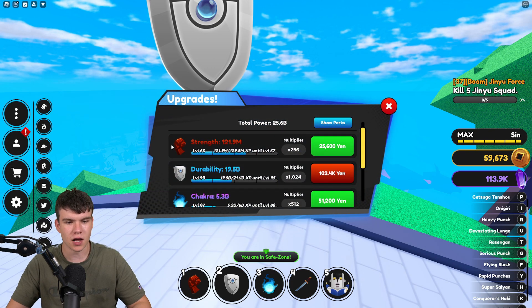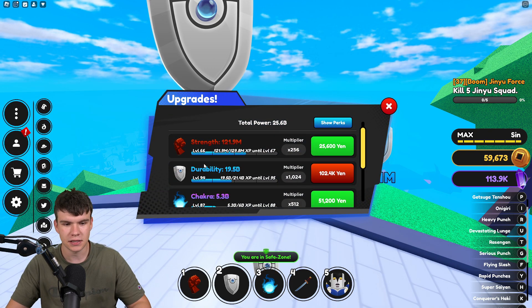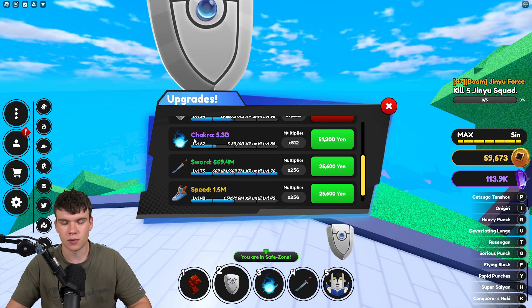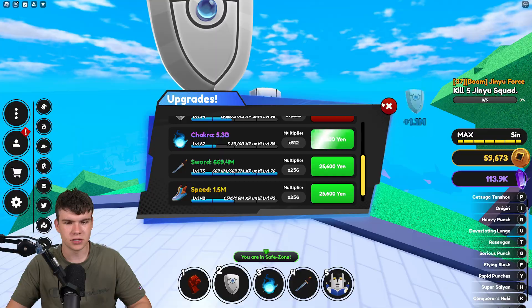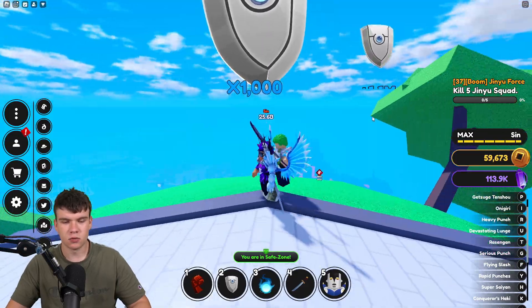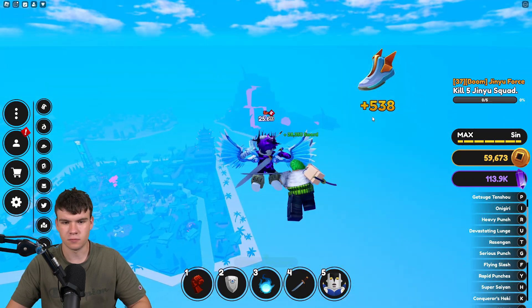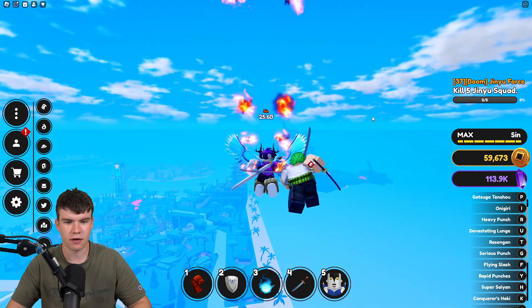Before defeating these, I highly recommend you guys get up your durability and sword. Getting your chakra up as well is quite useful. Strength and speed doesn't really matter. The Jinyu Squad is in the volcano, so once you're ready, make your way over there.